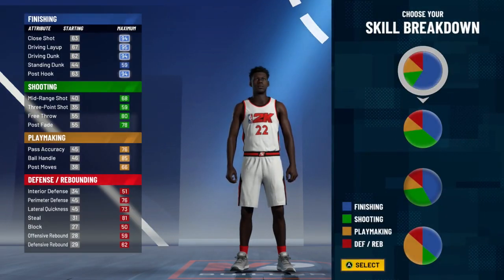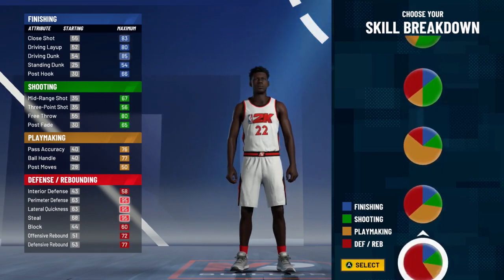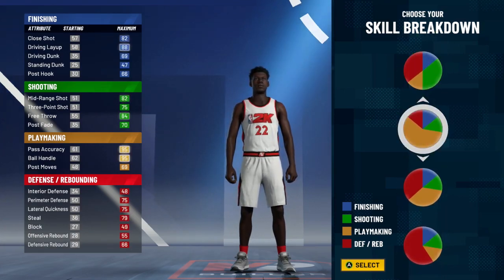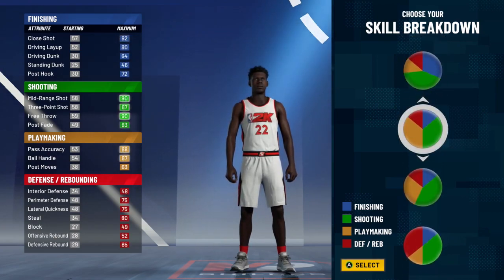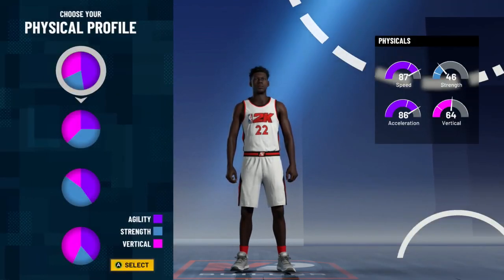Now we get to select our build, and this looks exactly the same as last year in 2K20. We're gonna make one of the best builds we can do — an all-around build with defense and shooting. I'm gonna do mostly playmaking and shooting. They have this pie chart — playmaking and shooting is gonna be my specialty. This is the Steph Curry build, the Kyrie Irving build, the Damian Lillard build — if you want to hit those shots and cross people up, this is what you want.